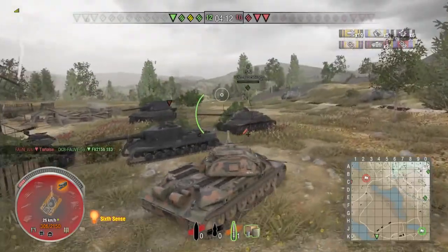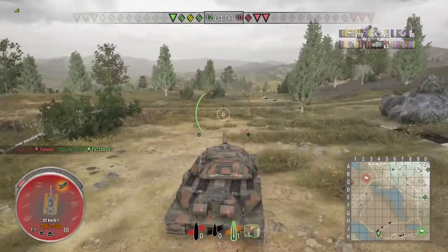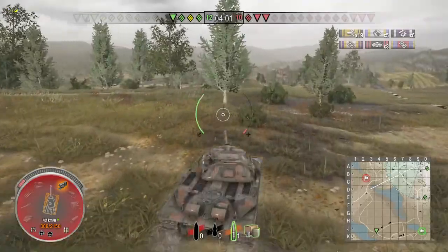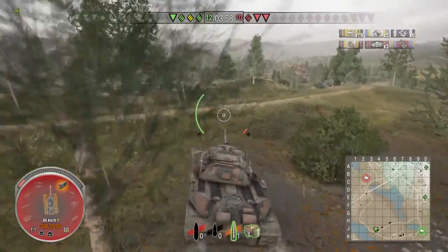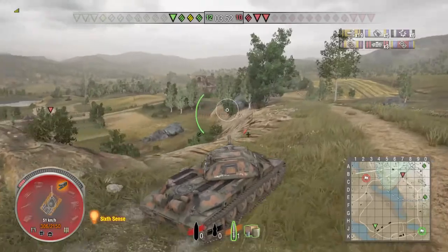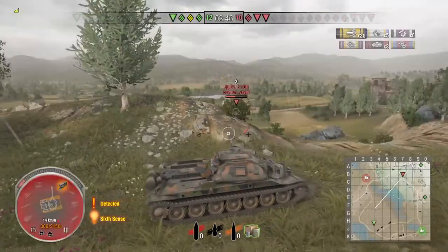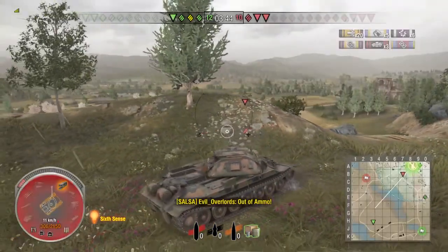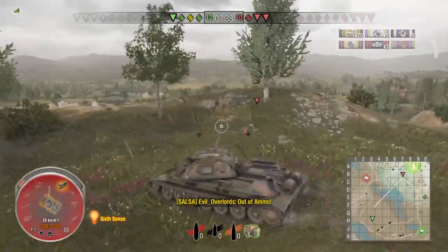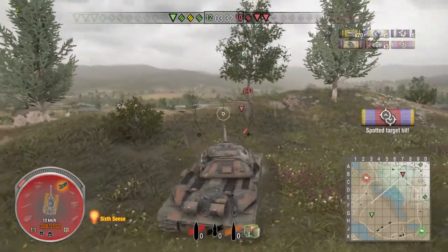Three enemy tanks are left. I'm on 300 hit points and I have one HE round left. The Jagdpanzer E-100, an IS-7, and a third enemy — this is not looking good for me. I go ahead and snapshot the Jagdpanzer E-100, do a whole 58 damage with that HE, and now I'm out of ammo. The only thing I can do right now is spot for my team. I let my team know I'm out of ammo — there's nothing I can do about that. But we are getting some assisted damage.